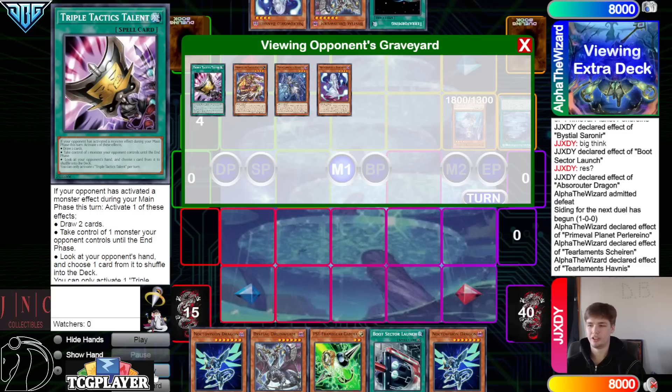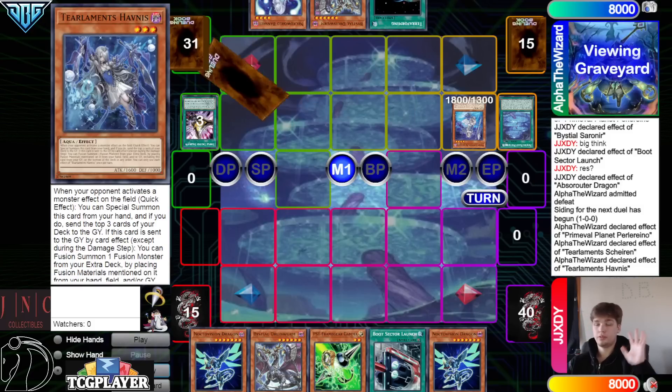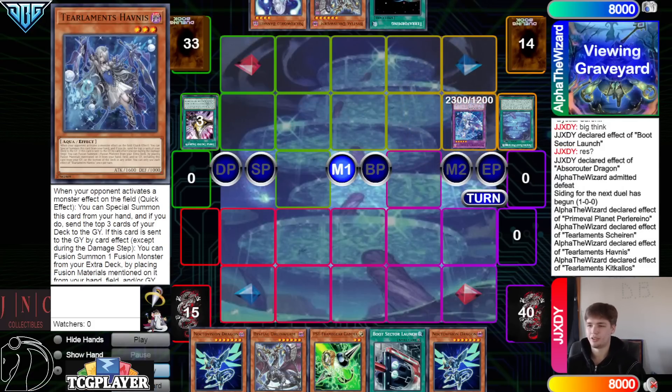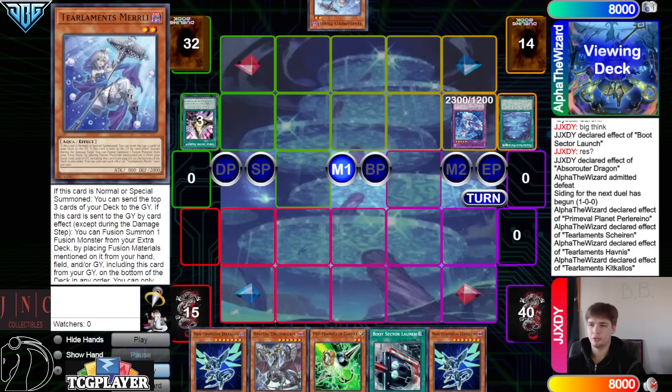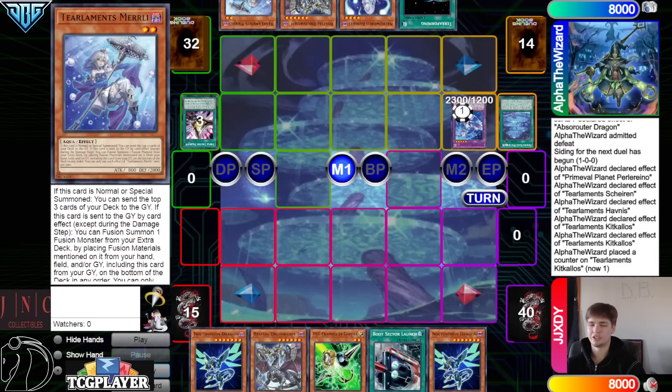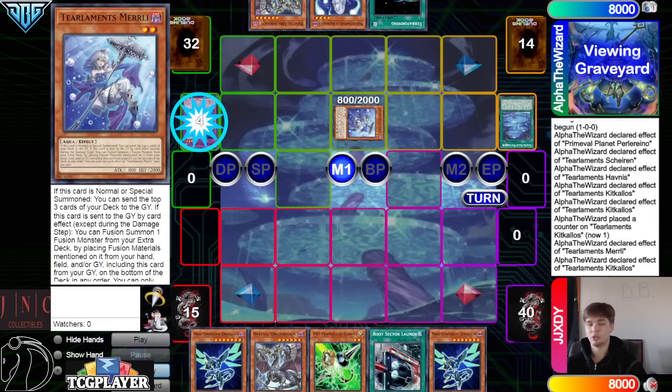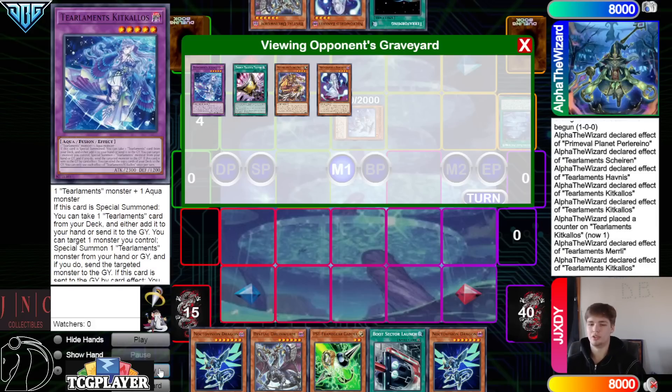Havnus effect, Chain Link 1. In response, chain Gamma. They let it go through. Bring out Kakalos, Kakalos effect, let that go through, go grab Murly. Gamma and Kit — it's not something you ever want to do. Kit, bring out Murly. Then Murly and Kit effect, go mill 8. We're gonna see Shailen, Solick, Keldo, Murly, Havnus.